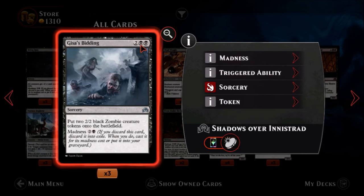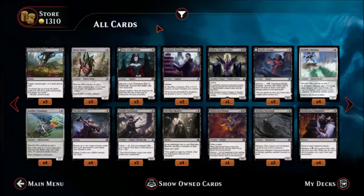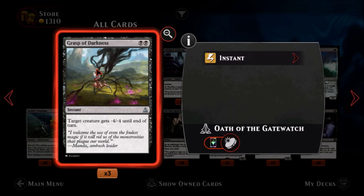Gisa's Bidding — two black, two colors, an uncommon sorcery. Put two two-two black zombie creature tokens onto the battlefield, and you can play this for the madness cost. With all the ways to activate madness, this lets you get two zombies onto the battlefield. By itself not great, but in a zombie deck it'll fit right in. I'm actually very excited to see a zombie deck — I want to see somebody put one together.